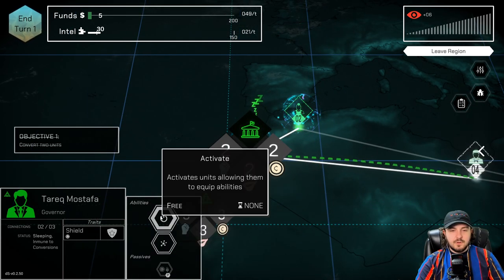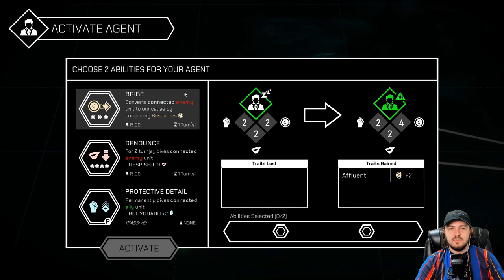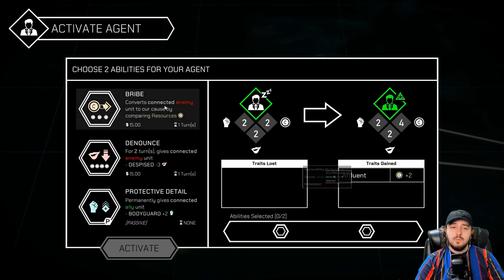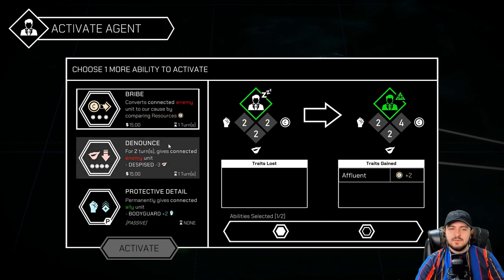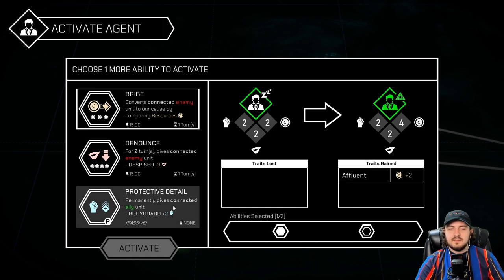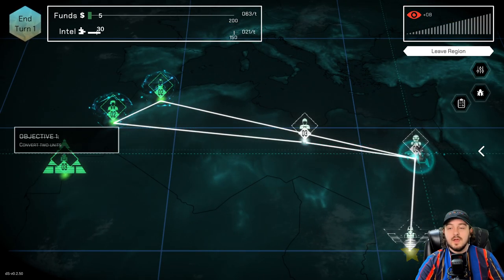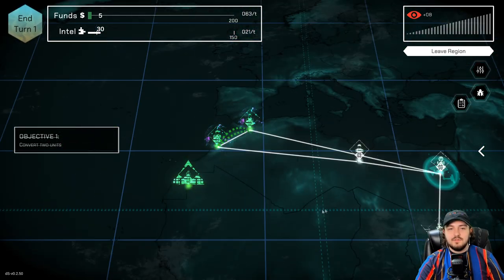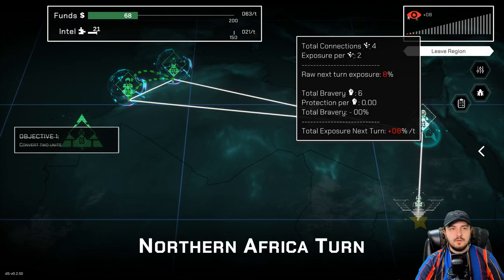This is a whole other thing we're going to get into as well. Now that we have this unit, let's go ahead and activate. Bribe — converts connected enemy units to our cause by comparing resources. So we can use money with this unit. Since we have affluent activated with our other unit. Protective detail permanently gives connected ally unit bodyguard plus two. So now this will get plus two bodyguard. This has been a good turn — let's go ahead and end our turn. Let's see what happens when you end your turn in this game. We got $68. It's really good.